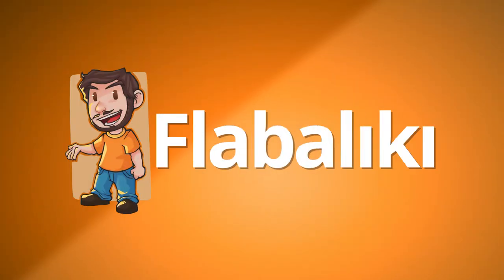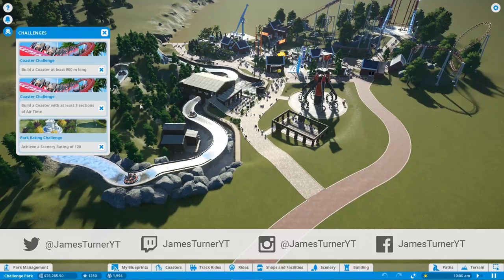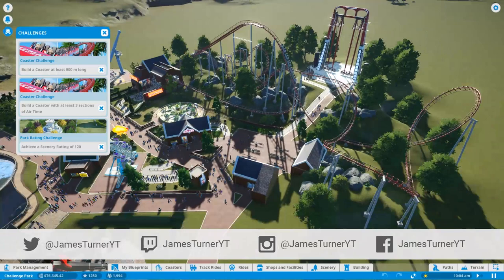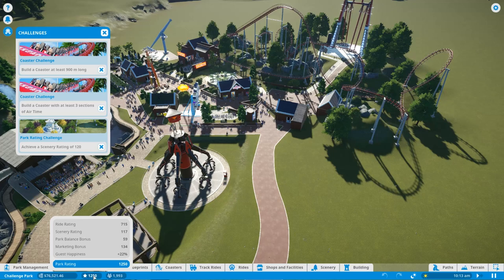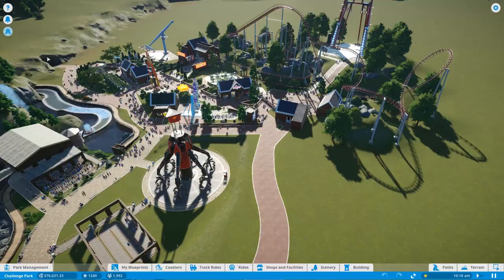Hey guys, I'm Link here today, and welcome back to Planet Coaster Hard Mode. So last part, I guess we did a little bit of work on the river rapids — I don't really remember. We placed this right in, placed that right up there. And now we need to do some more stuff. There's a couple of challenges that have been sitting there for ages. We've actually almost achieved a scenery rating of 120 — 117, so we're pretty close. Then we need to build a coaster with at least three sections of airtime, and a coaster 900 meters long, which I think we're going to do this part.